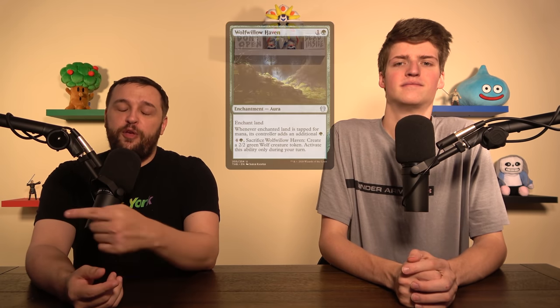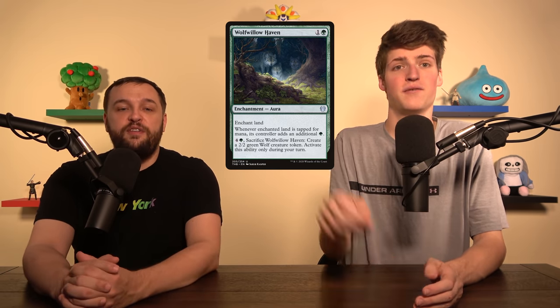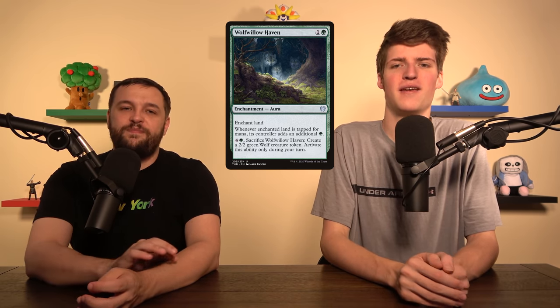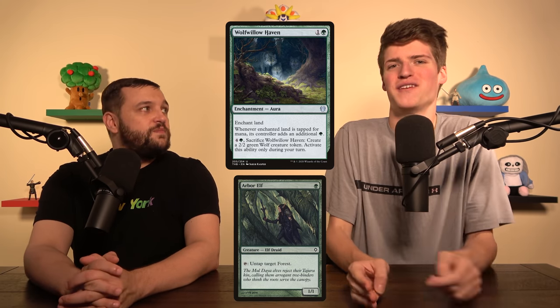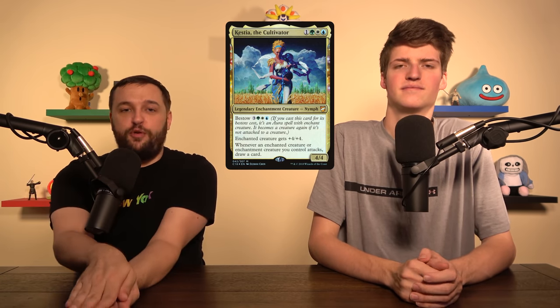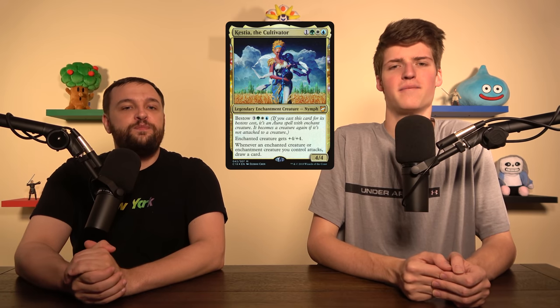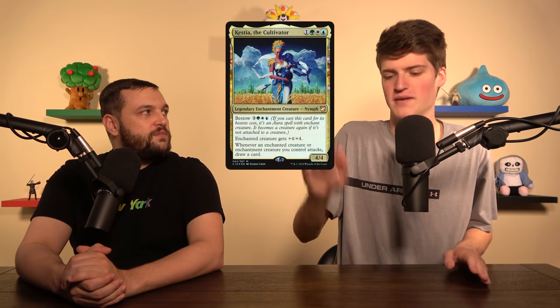Wolf Willowhaven enchants a land and makes it tap for an extra green, but you can also produce a threat later in the game when you have nothing else to do. Something cute: I threw in an Arbor Elf because the deck had Wild Growth and Utopia Sprawl in it, and I added Wolf Willowhaven — with Arbor Elf you get to enchant a forest and untap it for extra mana. One-mana dorks are also just good. And lastly, Kestia the Cultivator is a bestow creature — whenever an enchantment creature attacks, you draw a card. You get your card back right away.